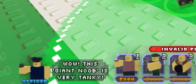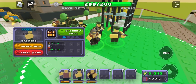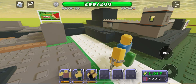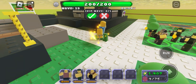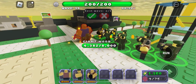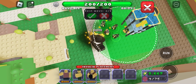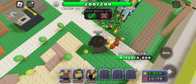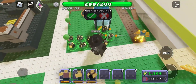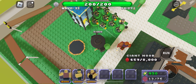This giant noob is very tanky. There's another boss coming — 8K HP. Can my towers even kill it? I think I'm gonna lose. I'm gonna spam lots of Soldiers. Eight thousand — 8 freaking thousand. It's so slow though, so maybe I can kill it. Okay, that took like three waves to kill this thing. I think I need some better DPS towers.